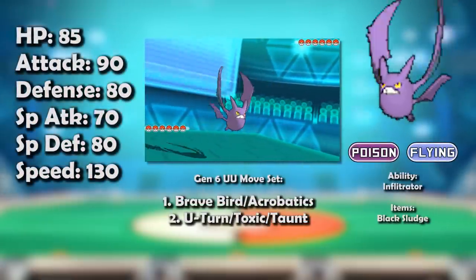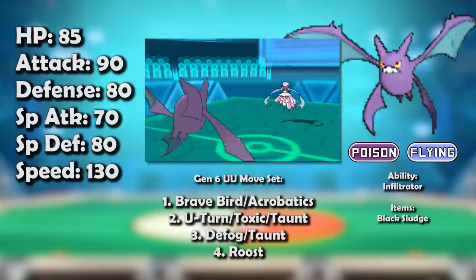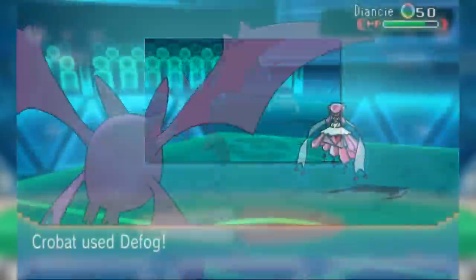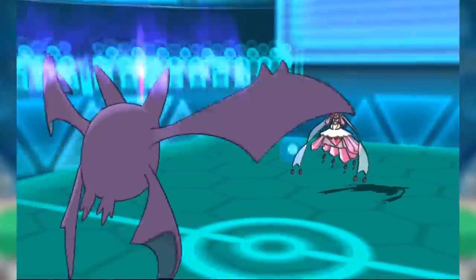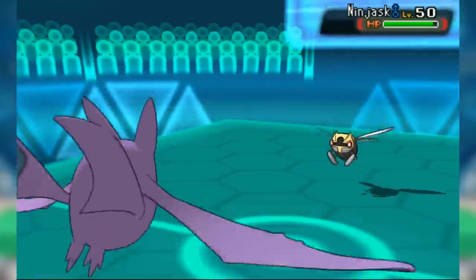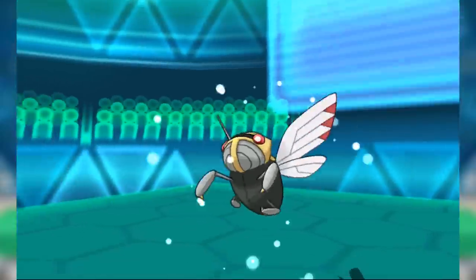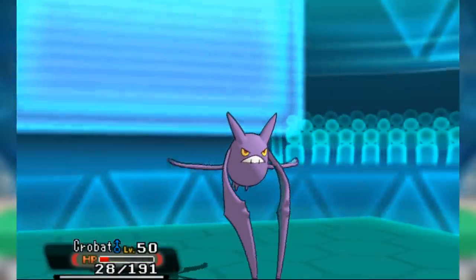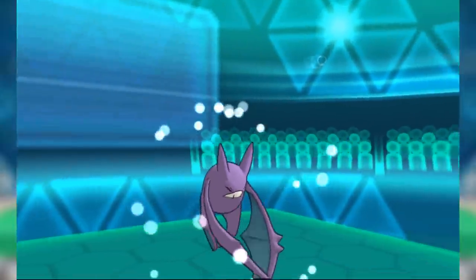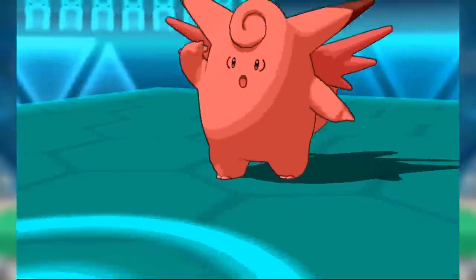Gen 6: as Crobat fell more and more behind in regards to attacking, it became more of a speedy support Pokemon. That meant Defog, with a healthy mix of things Crobat picked up over the past few generations like Brave Bird, U-turn, and Roost. In keeping with its support role, Crobat made more use of its other ability Infiltrator in Gen 6 to get past Substitutes. But it really struggled to stay relevant in overused, where it was second choice to bulkier Defoggers like Skarmory and Zapdos, and certainly couldn't hold a candle to Talonflame as a Flying type sweeper.